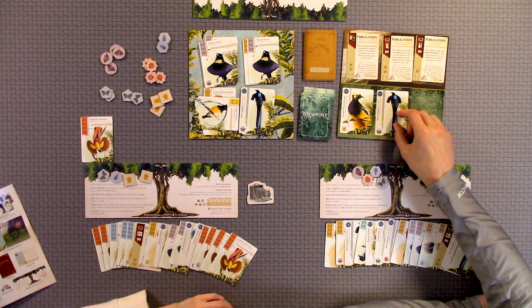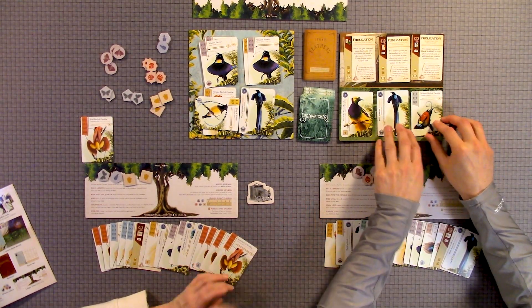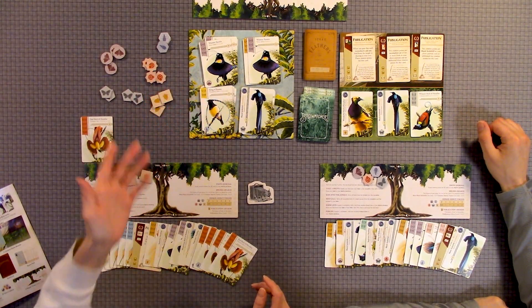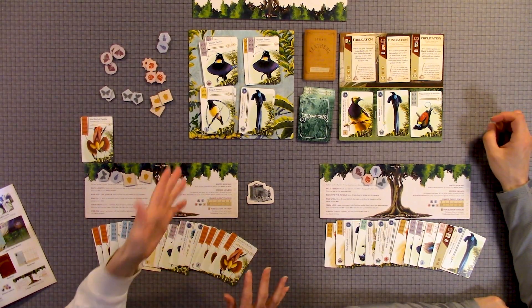Your next action is run into the jungle — you move all the birds from the jungle into the clearing, place them on top of a pile, then put three more out. That's an action you can do if you want to get more different birds out there. At the end of your turn, the startled birds are unstartled and they turn face up. You cannot take a startled bird from the clearing.